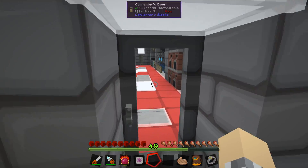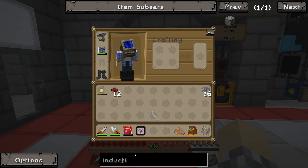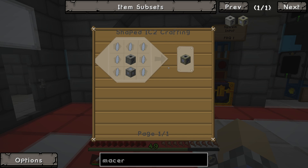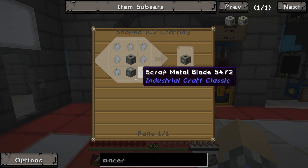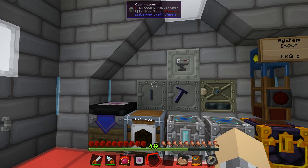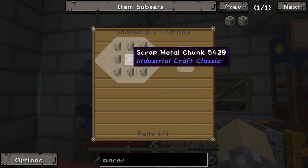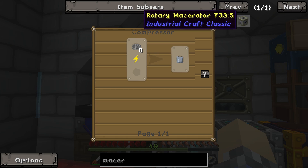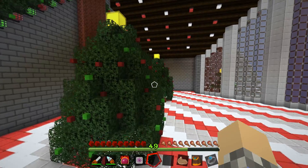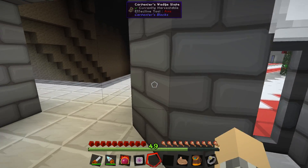Next up we're gonna head back in here. We're going to build our furnaces, our induction smelters, and then the rotary macerators. Oh hot diggity, we're gonna need a lot of scrap metal blades, which means we're gonna need some scrap metal, which means we're gonna have to take the bit of scrap metal we have now and compress it. And we're only going to get one of these and we're gonna need... jeez, we need a lot of them. We better go head back into the nether where we have our recycler and start filling it full of metal to recycle.